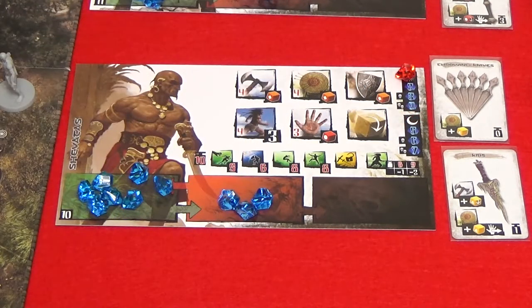Once all the heroes have chosen a stance, aggressive heroes can perform any actions they wish to take. The hero team can perform their actions in any order, taking multiple actions per hero or switching back and forth between heroes. This phase ends when heroes cannot or choose not to perform any more actions. When all the heroes have finished, each hero moves all the gems used to the fatigue zone.